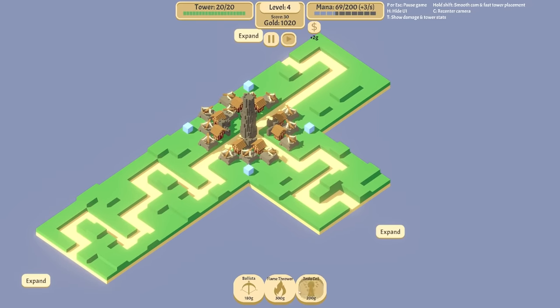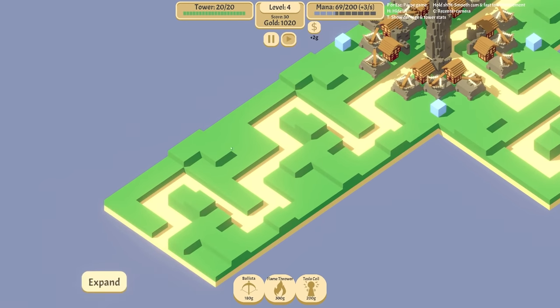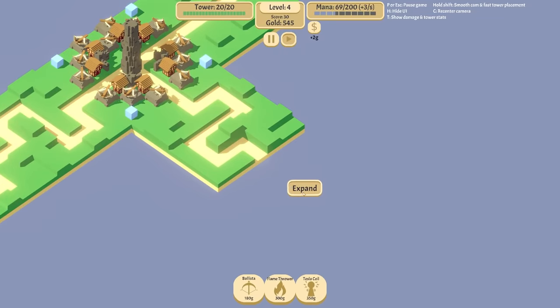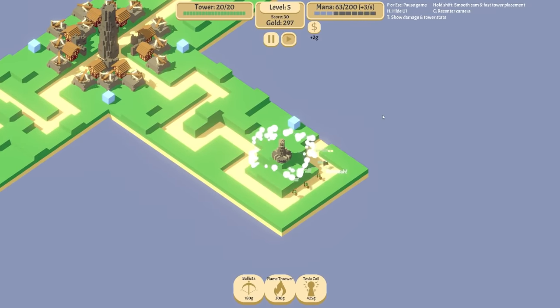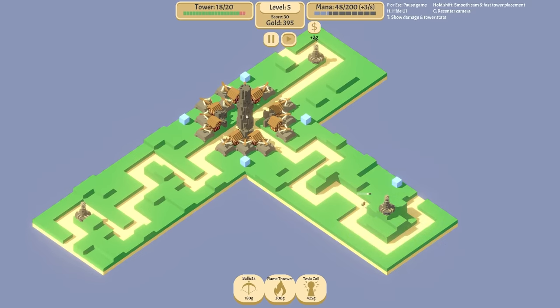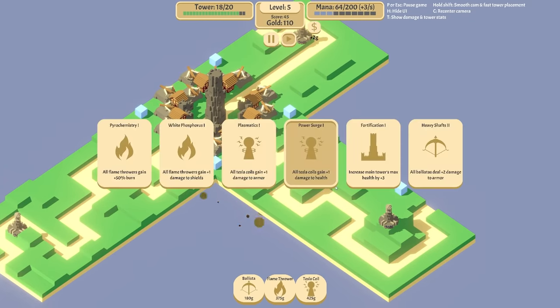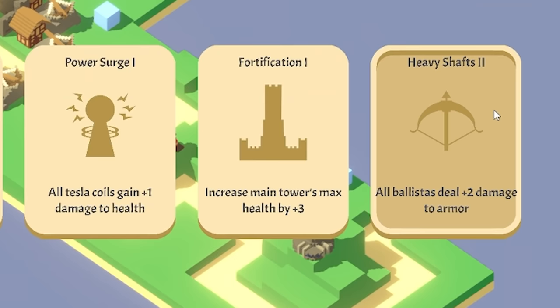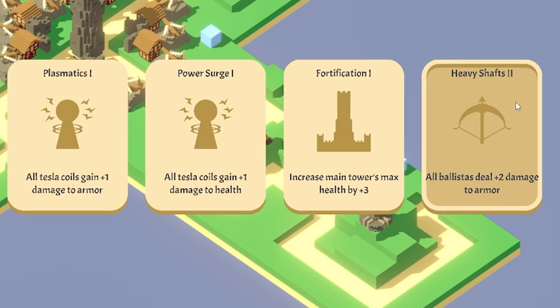All right, so we go again. I'm a few rounds in, we're on level four. I've just unlocked the flamethrower and the Tesla — I think that's going to be the combo to do this for me. And we've also been pretty kind with the layout — we've got like the river Nile going on so we can Tesla up quite nicely here. One up there, and if we expand this direction, we can shove one in the middle there — that is a beautiful spot.